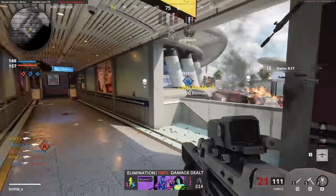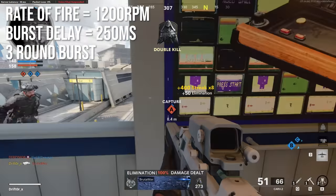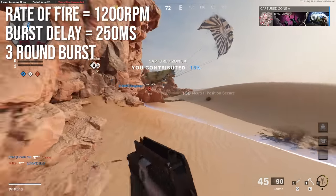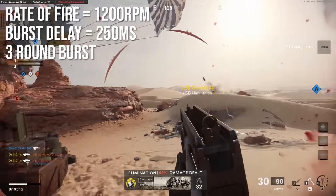In order to get a one-burst kill in Black Ops Cold War you have to headshot people. The rate of fire is incredibly fast at 1200 rounds per minute, and it has a burst delay of 250 milliseconds. This is a three-round burst weapon — not a four-round burst weapon, no matter what Reddit has to say about it.